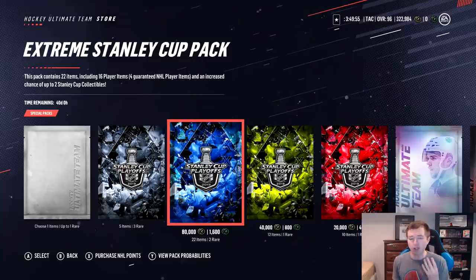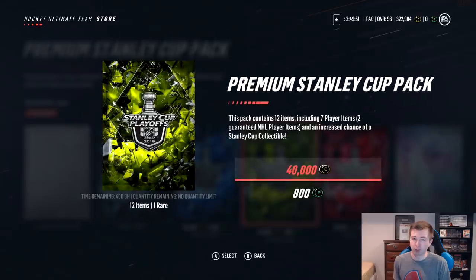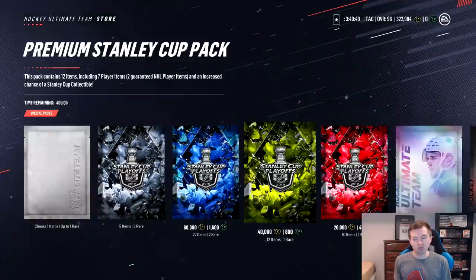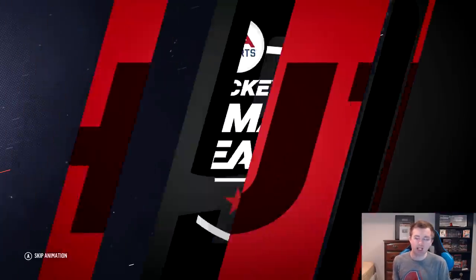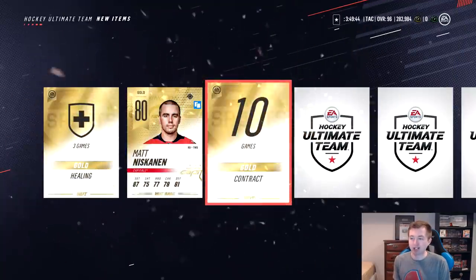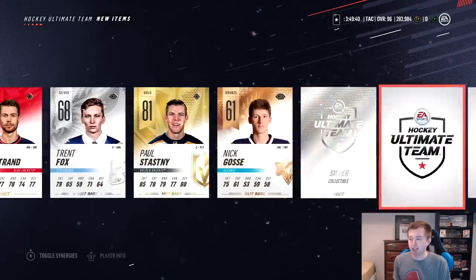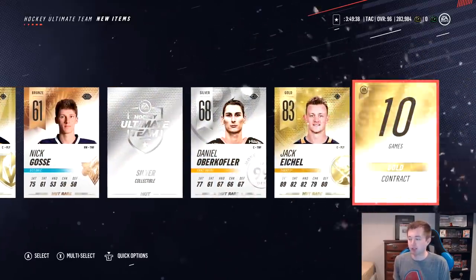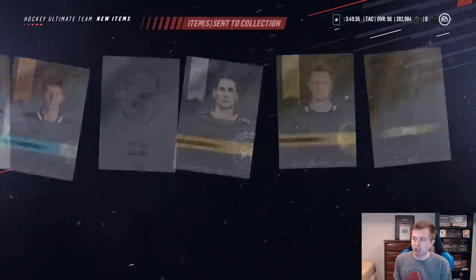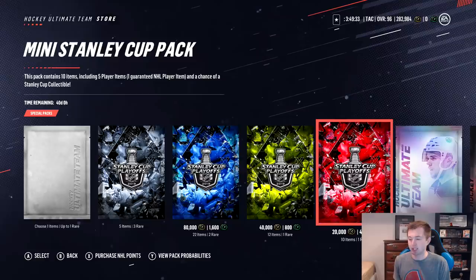Looking at our coins right now, guys, we can open up four more ADK packs. I'm thinking we'll open up two 40Ks first — just give us two more rolls — and then we'll do three ADKs to end it off. Obviously if we don't get a Stanley Cup card in any of these, hopefully we get lucky in one of the reroll sets. Stastny there. No collectible, that kind of sucks. Jack Eichel. The 40Ks, they're not the greatest it seems. Could also open up two 20Ks right now instead. Let's do two 20Ks.